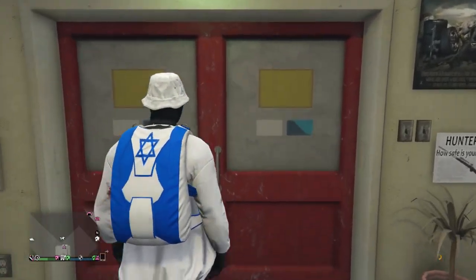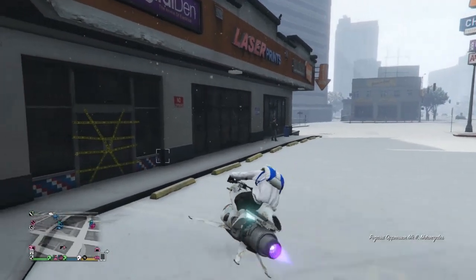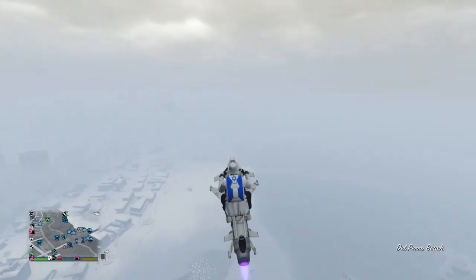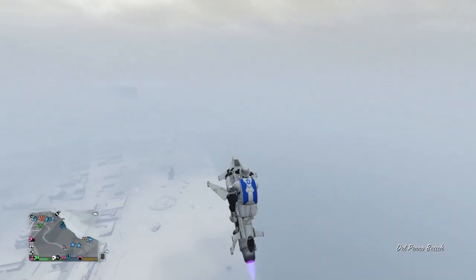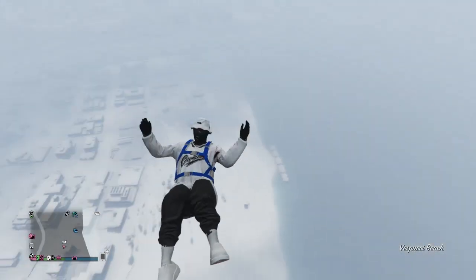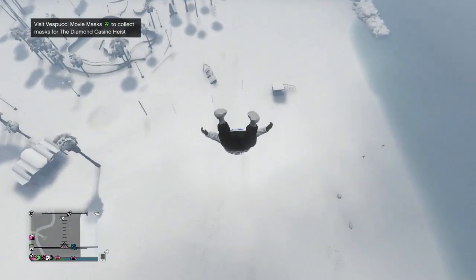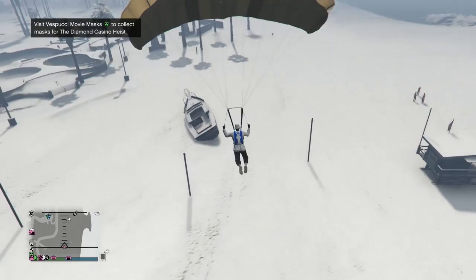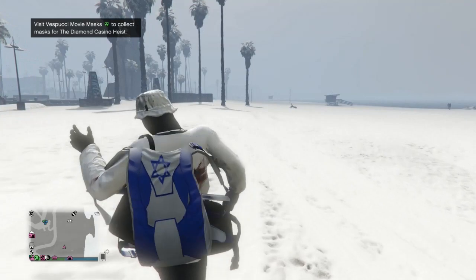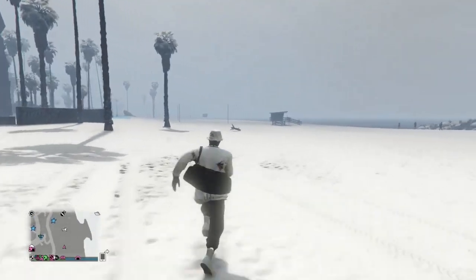After that, get a vehicle that gives you a parachute — an Oppressor or a helicopter — and fly to the beach. When you're above the beach and high in the sky, jump off your Oppressor or out of your helicopter. When you pull your parachute and land, you should have the black duffel bag. As you can see, I do have the black duffel bag.